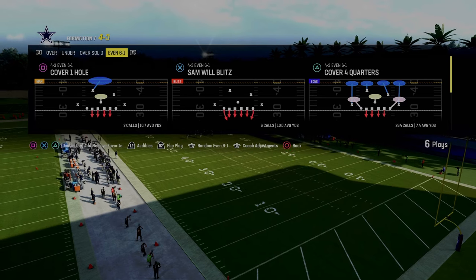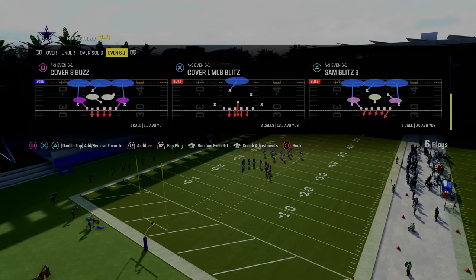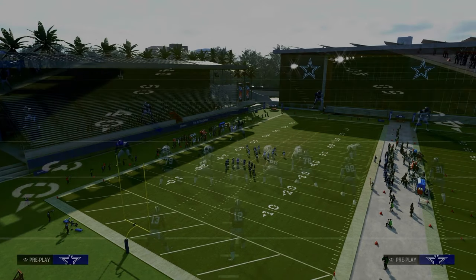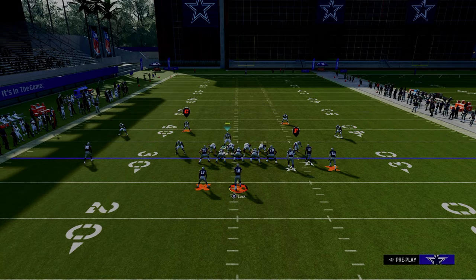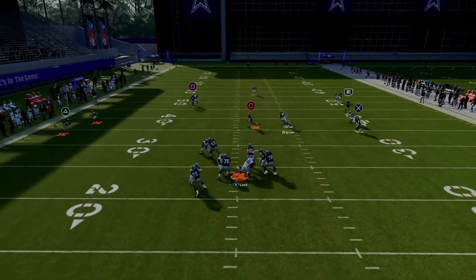We're going to start out in the Kansas City Chiefs playbook, in the 4-3 Even 6-1 formation, and we're going to be calling the play Sam Blitz 3. We have auto flip off and we're going to flip this play — I think it makes the blitz a little bit better. For the setup, we're going to pinch our defensive line and crash it to the left. We're going to stand about right here with our user, and you're going to get this nice pressure around the edge every single time.